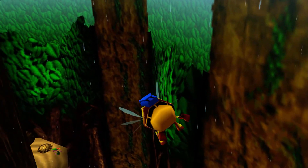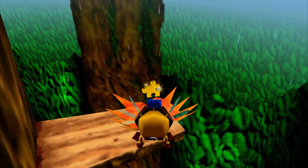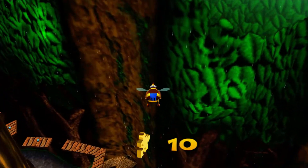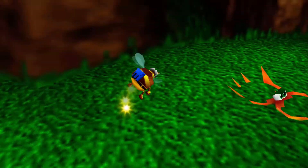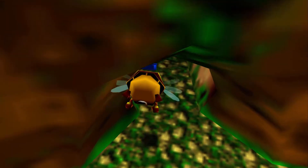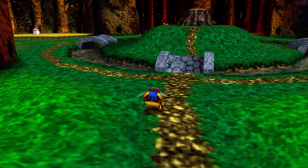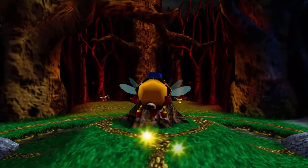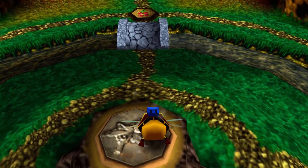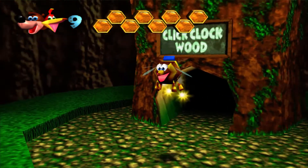Those tree textures are looking mighty... very Super Nintendo up here. Pay no attention to the 2D trees. Those leaves straight up look like the trees from Donkey Kong Country. The bee doesn't take fall damage but it still does squish when it hits the ground. Also, the bee form doesn't activate the snap trap things.